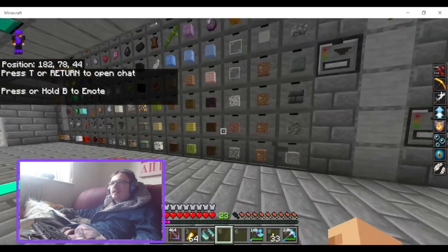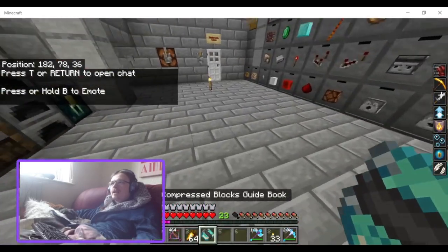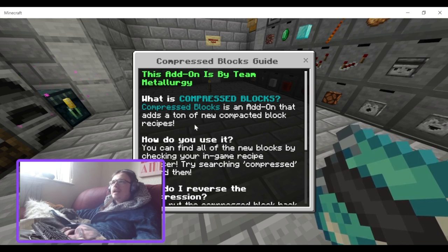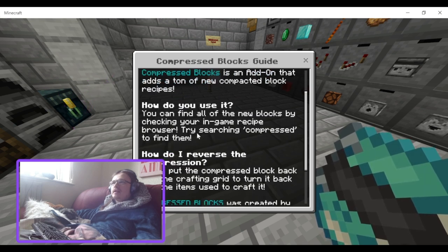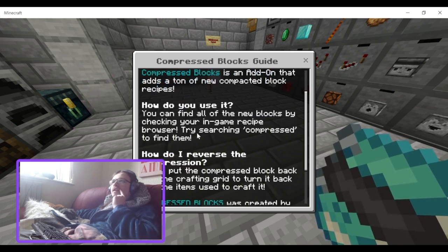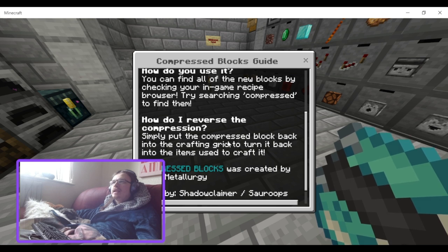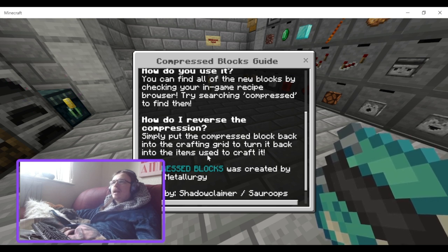I think this is a good idea for an add-on because a lot of people do complain about their inventory space. Compressed blocks is an add-on with a ton of new blocks. You can find them by checking your in-game recipe browser — try searching 'compressed' to find them. To reverse the compression, simply put the compressed block back into the crafting grid to turn it back into the items used to craft it.